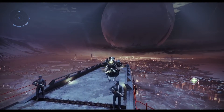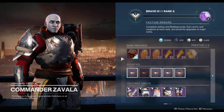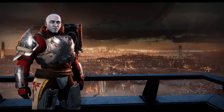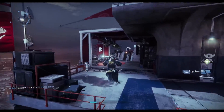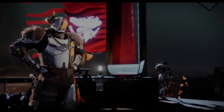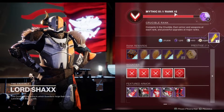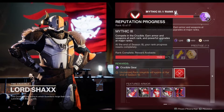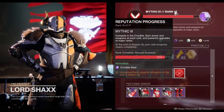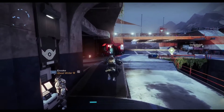Before this week ends, make sure you go over to Vanguard, Crucible, and Gambit and pick up any materials you haven't collected yet, because they're going away with the new season. If you've not picked them up, they're gone. What I like to do during double ranks is reset each vendor if I haven't already — I'm not far off ranking up so I'll probably do that last.